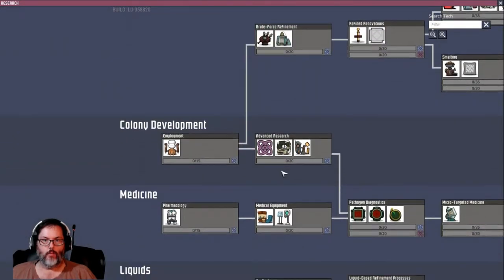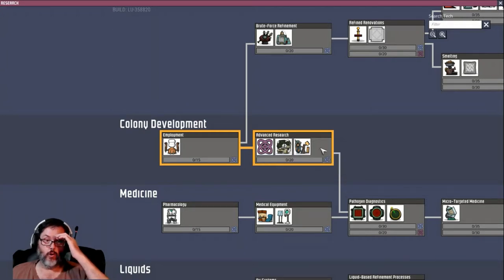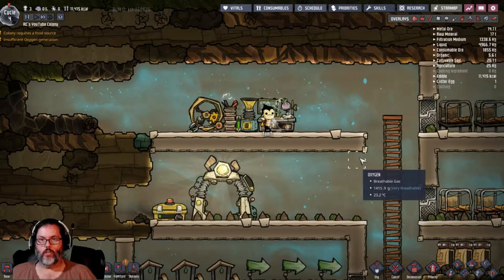So how do you get advanced research? Well, we come down right here — we get Advanced research capability with the supercomputer and a skill scrubber. We're going to want both of those, so let's get that next and he'll start researching.